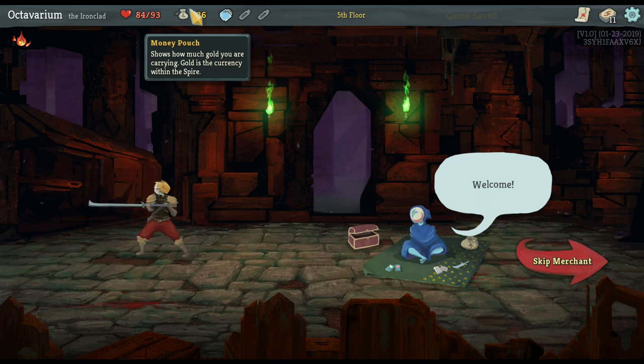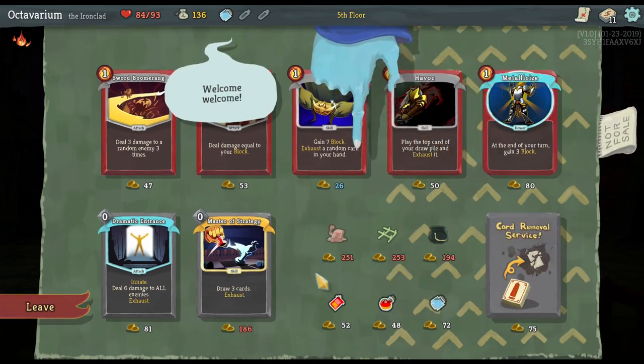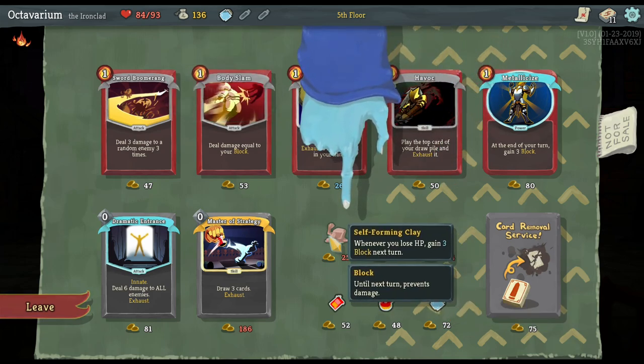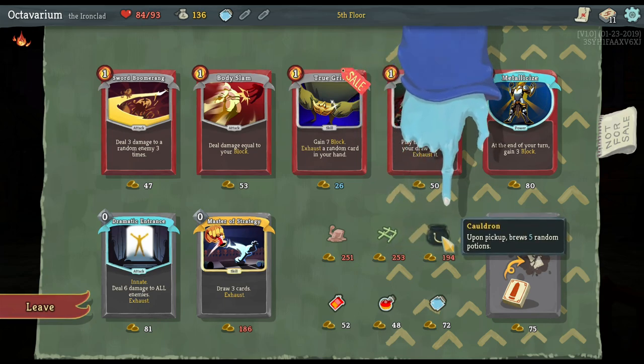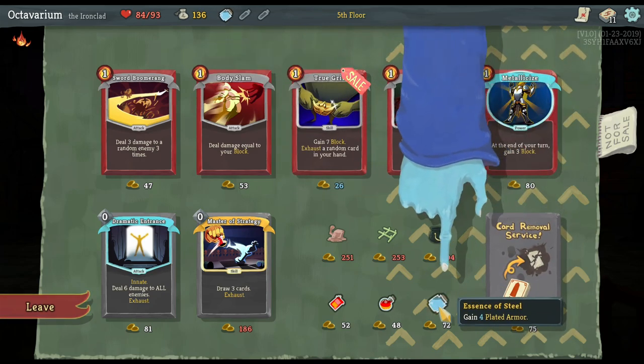With every combat encounter you get gold — I have 136 now. That gives me the opportunity to buy relics that have different kinds of impacts. For instance, whenever I lose HP I gain three block for the next turn — that's pretty good. I heal at the start of every boss encounter, which could be pretty useful especially in later floors. And here I get five random potions, though that's not very helpful because I only have three potion slots.